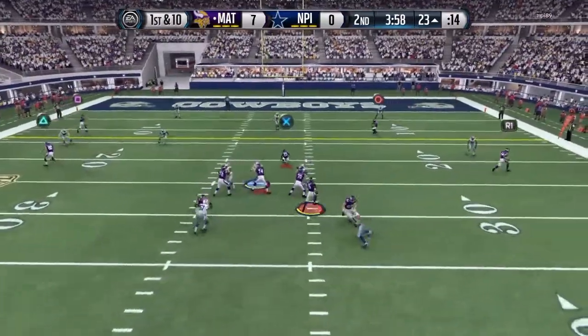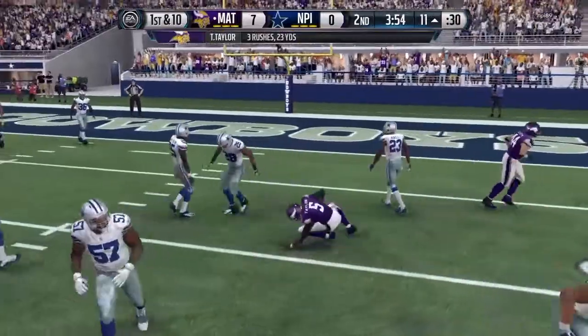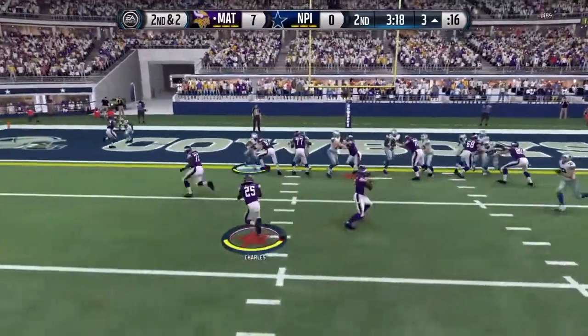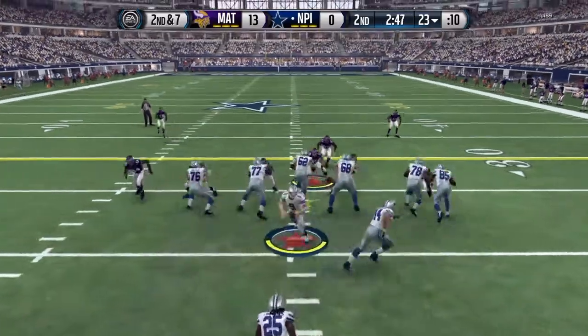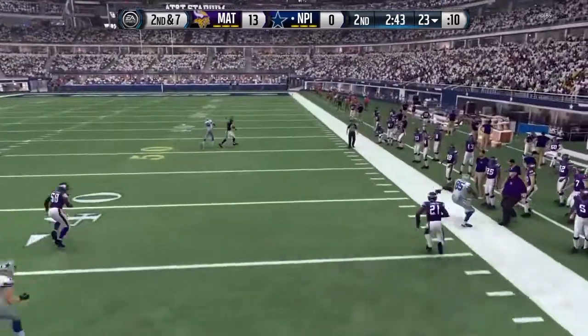It looks like I might go up to Kelvin Benjamin, but I see a nice little opening. AJ Green gets a nice block there and we get the first down. Now it's second and two on his three-yard line, and we get in for the score — 13-0. I did try to go for two and that didn't really work. I just wanted to take over the game ultimately.